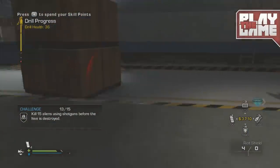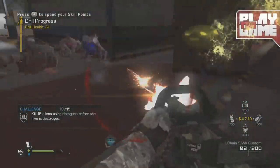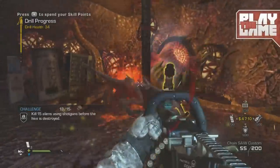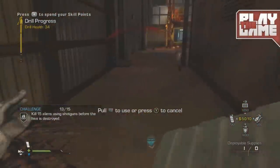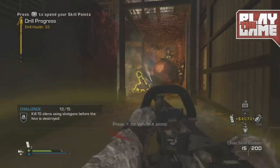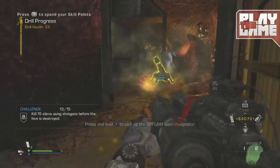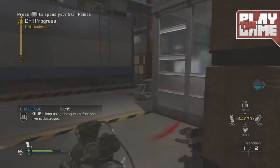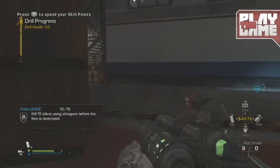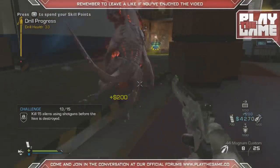Basically the Venom-X is like a little grenade launcher with a lingering effect, so it's very good when the drill is getting absolutely dominated by aliens — the cryptids, whatever you want to call them. The gun is very, very good.